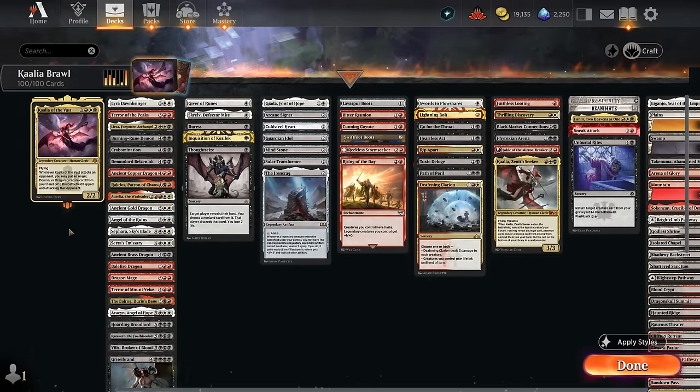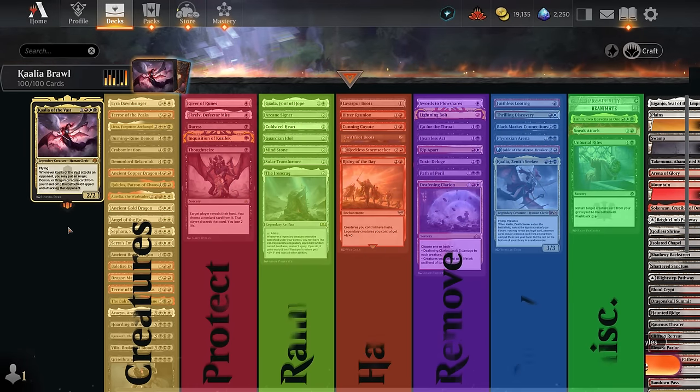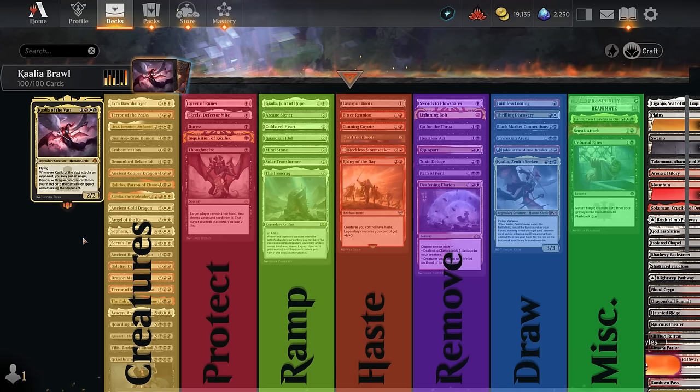I've broken the deck down into a few different categories, and by far the largest one are the actual creatures we're going to try to cheat onto the battlefield. As you can see, the average mana value is probably around seven, so we're definitely getting a lot of mileage out of that ability.